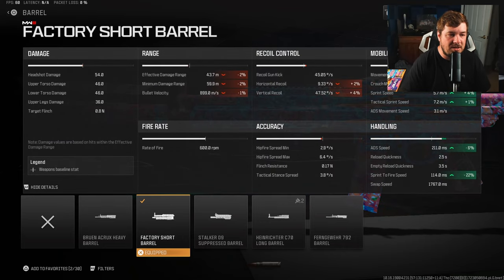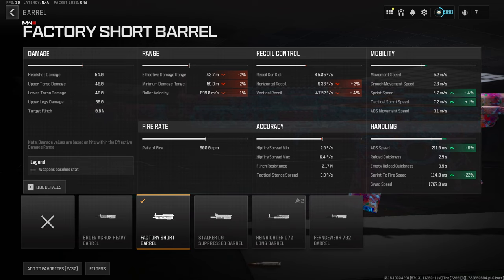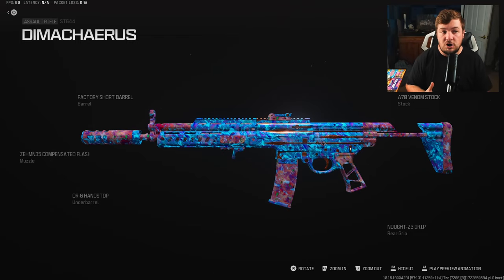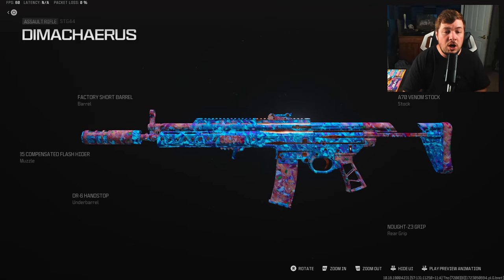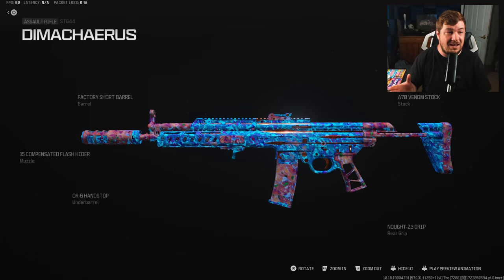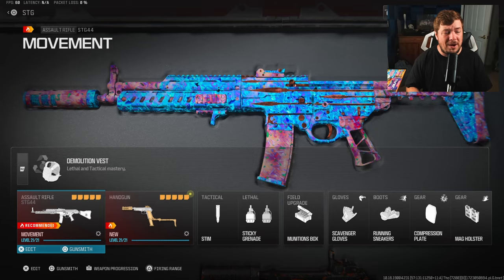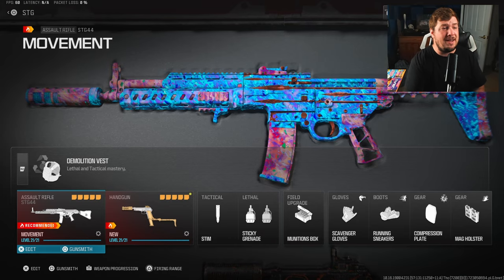The final attachment is the Factory Short Barrel for sprint-to-fire speed and aim down sight speed. The attachment description mentions gun kick control but I think it's bugged — what it actually does is improve movement and handling: a massive 22% to sprint-to-fire speed and 6% to ADS. I know this is completely off book and a lot of you haven't seen a build like this, but a lot of fans play Small Map Mosh Pit and this is the perfect build for that — especially if you're grinding camos.